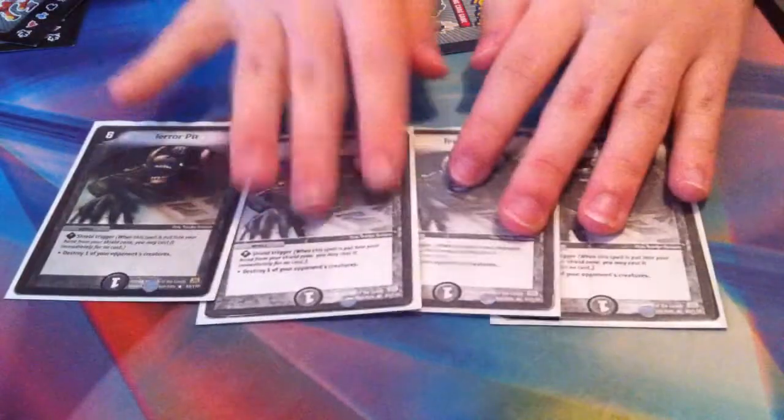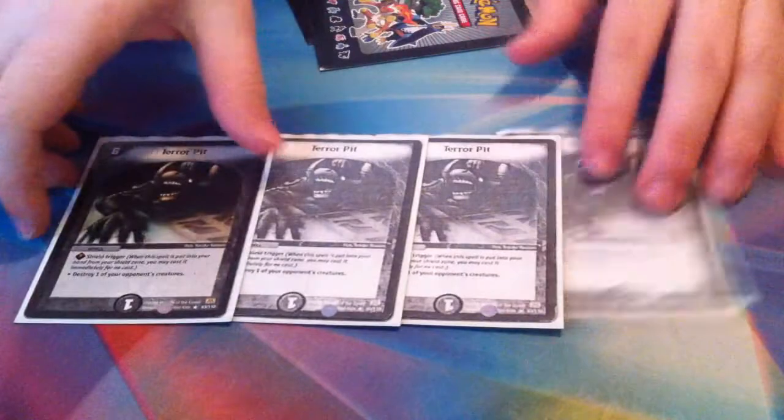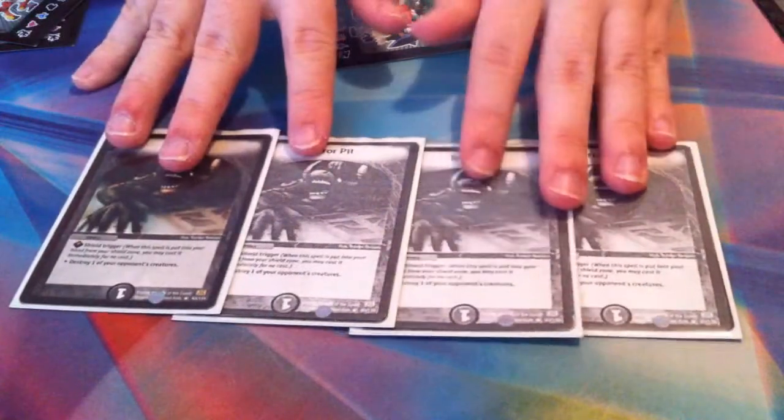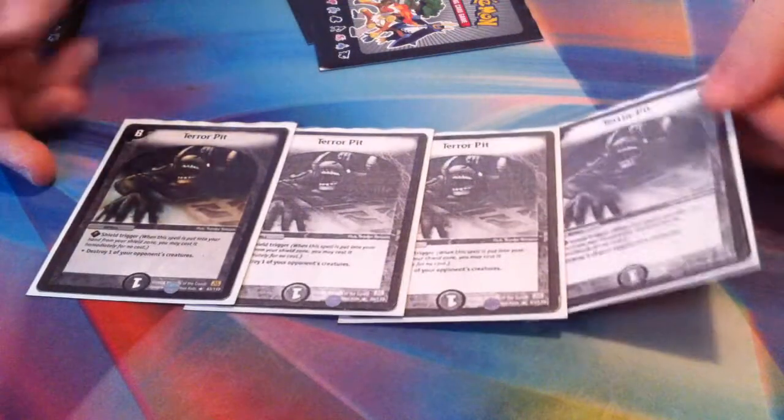You've got to run four Terror Pits if you're running darkness. It could be understandable to drop a bit for other tech cards, but four Terror Pits destroy pretty much anything you want on the field, so it's really easy to play — and it's a shield trigger, so you gotta run that.